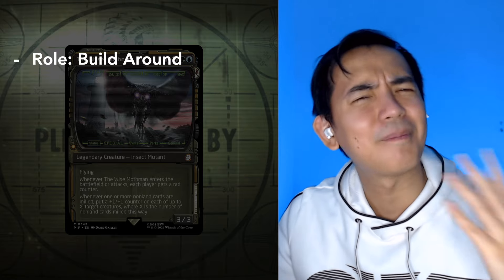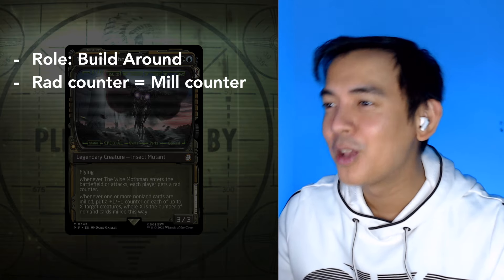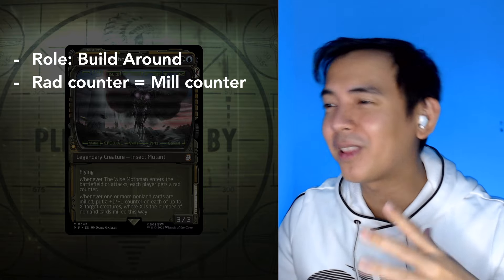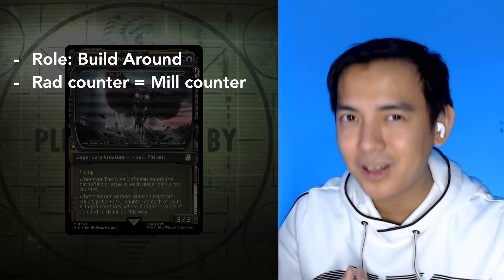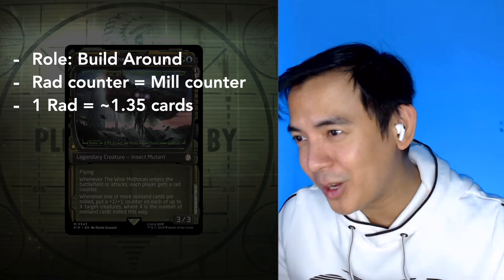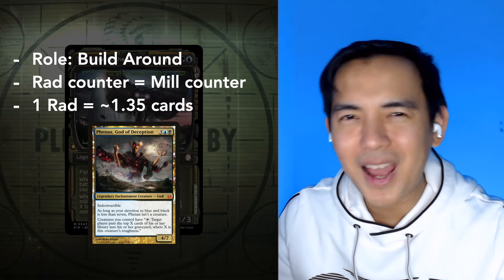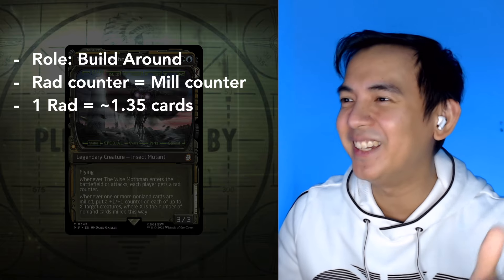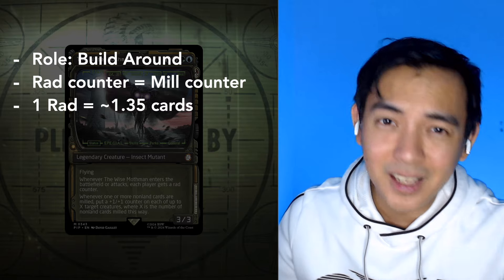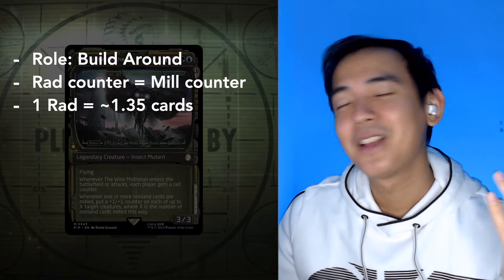Rad counters, as I'm sure you guys are aware, are kind of like mill counters. Opponents at the start of their pre-combat will mill cards and they'll lose a counter whenever a non-land card is milled. While that non-land clause sounds like it's just a footnote, I think it's actually worth paying attention to. Say an opponent has about 35 lands in their deck — that means one rad counter is actually like milling 1.35 cards, because if they mill a land, they have to mill again on their next turn.